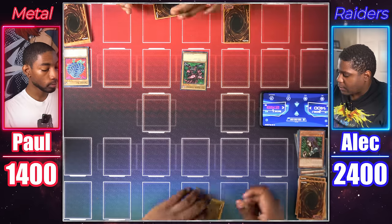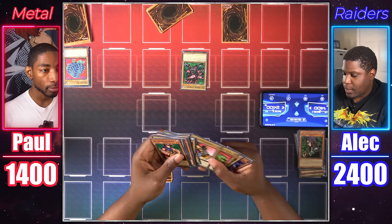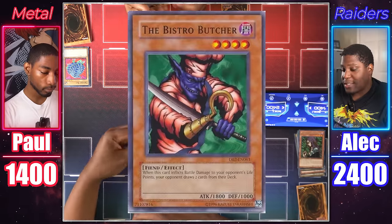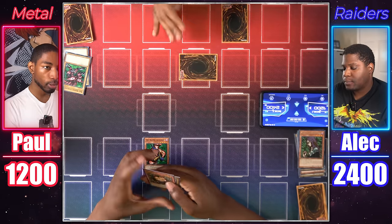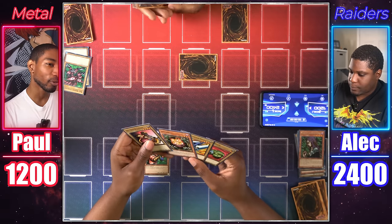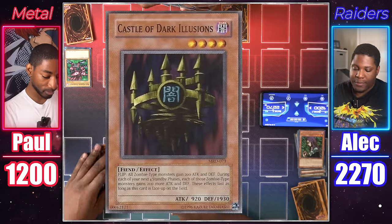I'll activate Tribute to the Doom, discard a card to destroy your Prevent Rat, then normal summon Witch of the Black Forest. My witch will attack you for 1,100. You attacked — that activates my witch's effect. That's Sandgan. Although many would argue Witch of the Black Forest is the superior card, since a lot of boss monsters had low defense back in the day. I'll add my Bistro Butcher. I'll normal summon Bistro Butcher with 1,800 and attack your Ryukishin — I take 200 but when Bistro Butcher deals battle damage, you draw two cards.